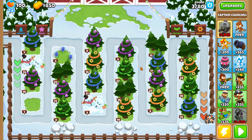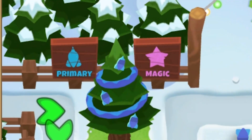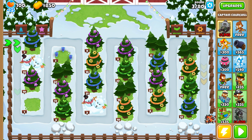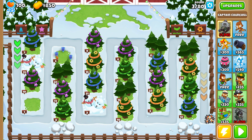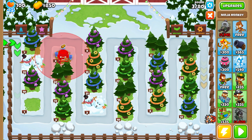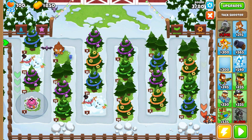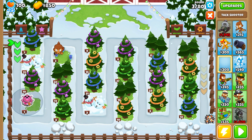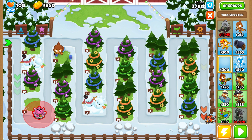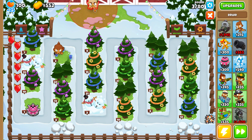This map has special properties. We have primary, magic, military, and support spots - the purple is magic, orange is support and so on. We can only place specific types of monkeys in each zone. Magic doesn't fit here but primary does. This one is available for all towers and the hitbox is quite good - I can fit four dart shooters here.